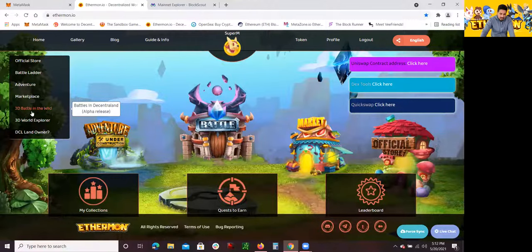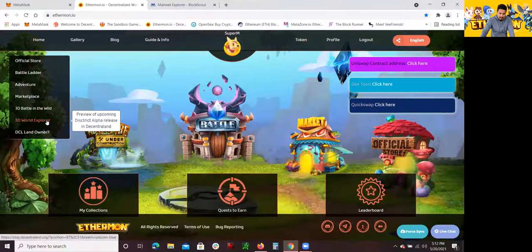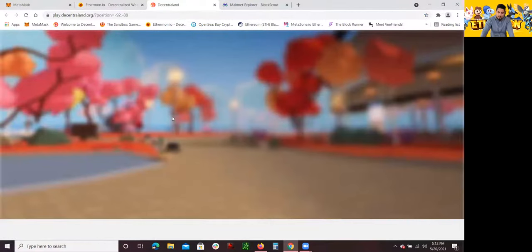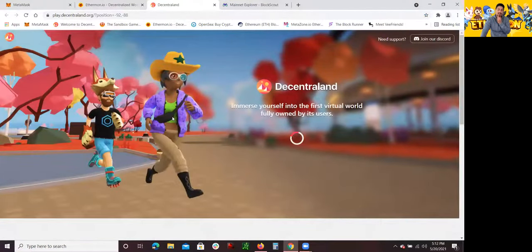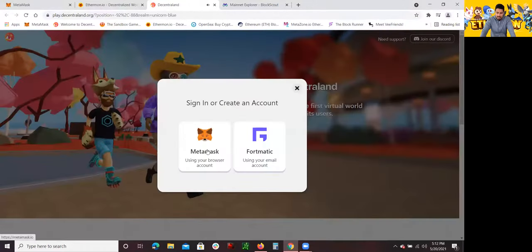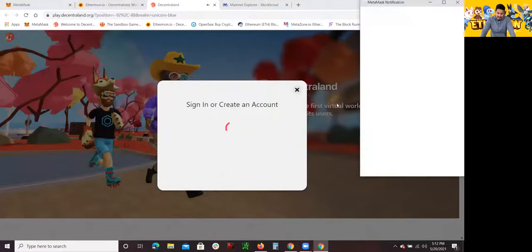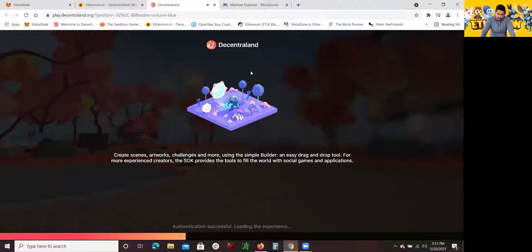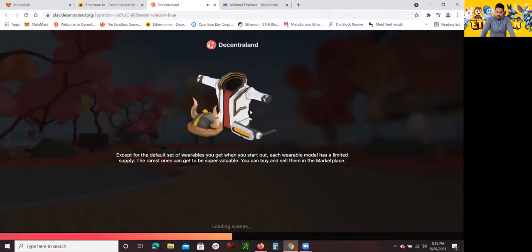Let me log in to — this is the battle in the Central Land, a preview of the coming district. Let me show you the battle in the Central Land. I'm going to go over example two. This link takes you straight to the Central Land. I'm already logged in to my MetaMask, so I just have to click on MetaMask and sign in. Once I'm signed in, it should take me straight to the Ethermon battle location in the Central Land, which is pretty cool.